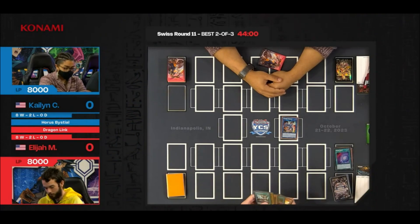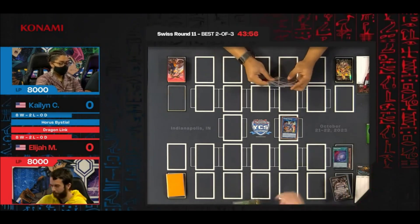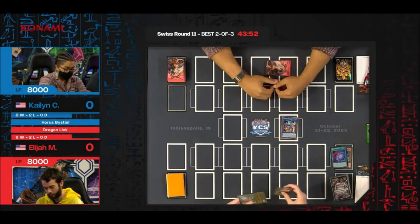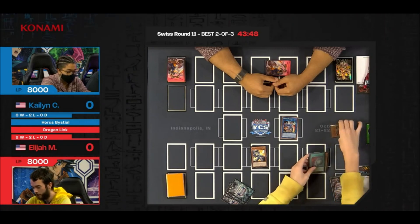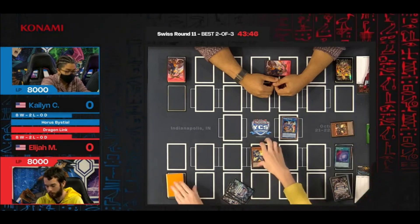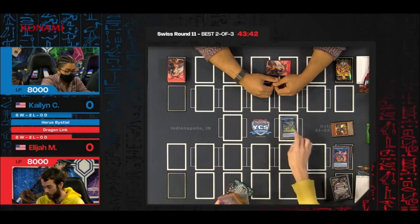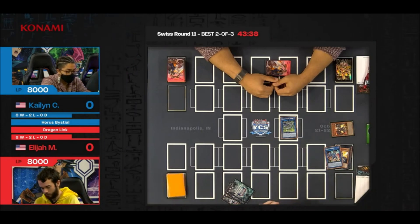Even with Chaos Space, there's another card that more or less functions very similarly, which is going to be Branded Regain for the deck. Both players play Bistial cards, and that's an easy card you can get access to. It allows you to reuse your resources as the game progresses. We banish the Red-Eyes Darkest Metal to summon the White Dragon Viber Burster.